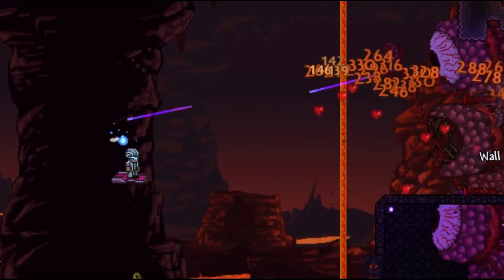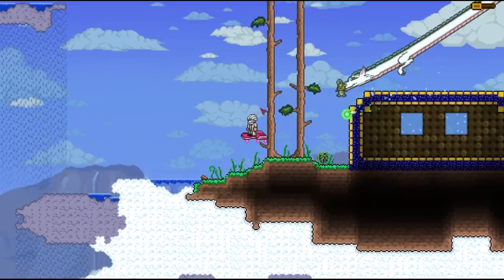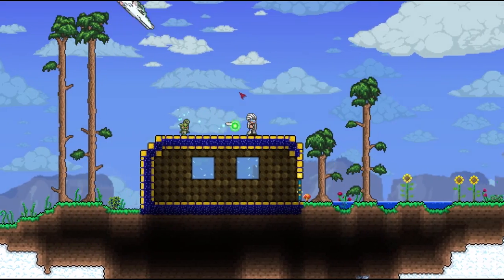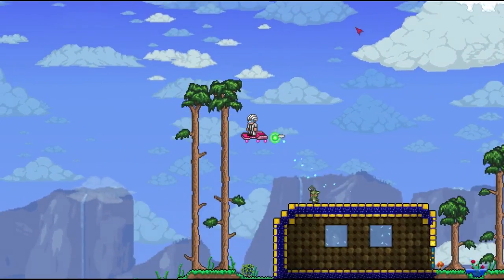A little note before we start: you must be in hardmode to create any of the wings seen in the video. Obtain the soul of light from the wyverns, which can fly high up in the sky around the floating islands. You will need a grand total of 300 soul of light to create all the wings.